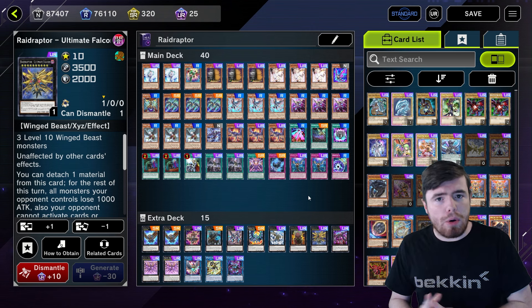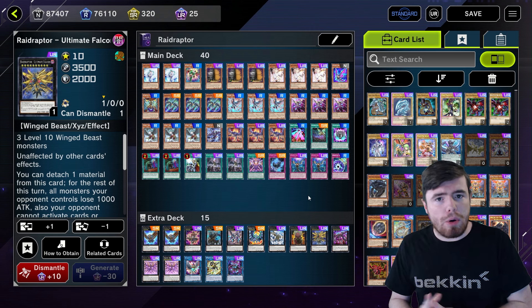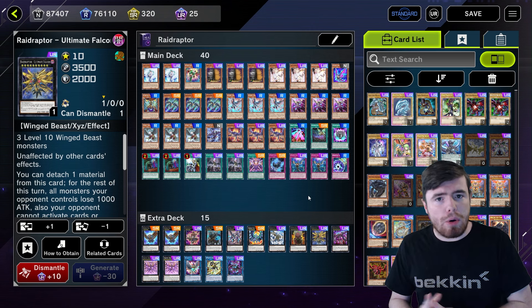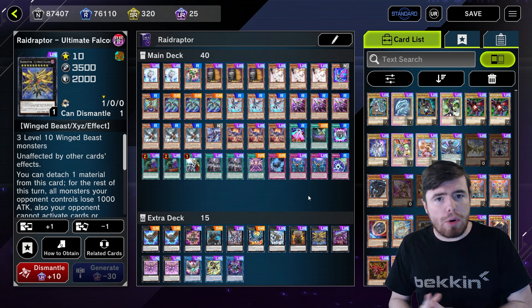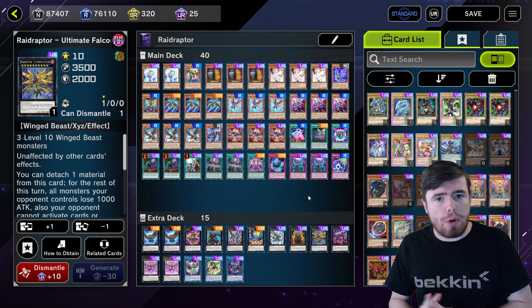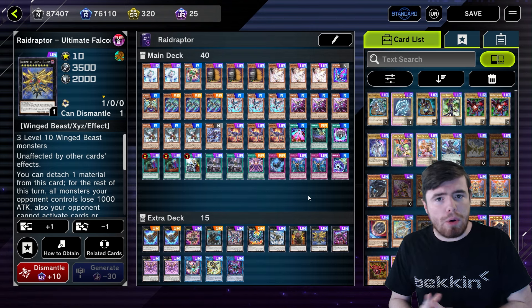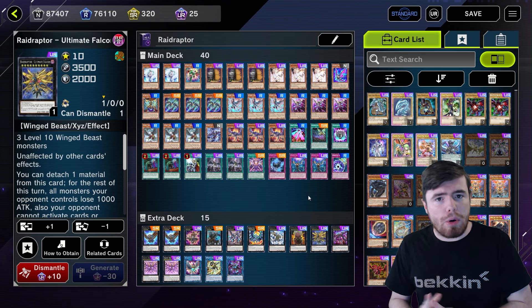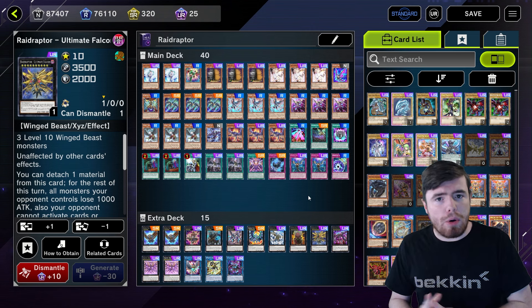Strangle Lanius is going to summon itself out to the field. Now we've got two level fours, and we're going to go into the Raider's Knight. There are actually other cards that can go into Raider's Knight by themselves, but they would compromise the rest of your combo later - for example, Noir Lanius can do it, but you want to use Noir Lanius' effect later in the combo for something else. This is the one-card way of doing it that doesn't compromise your combo in any way. So we're going to detach the material for our Raider's Knight and go into our Brave Strix.